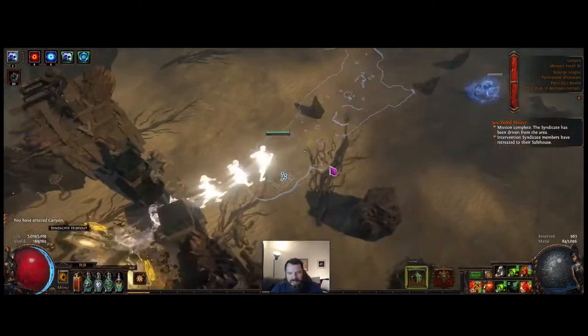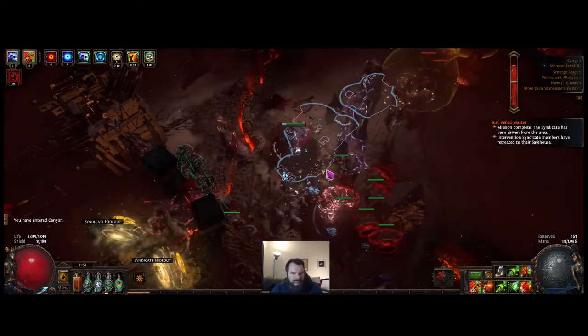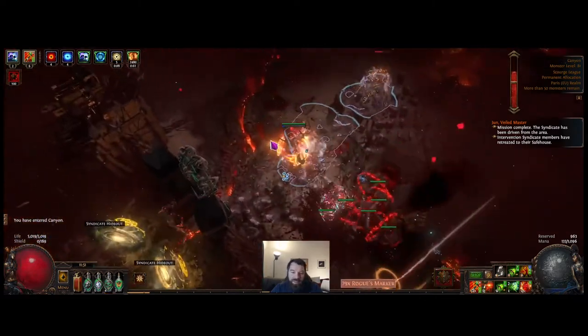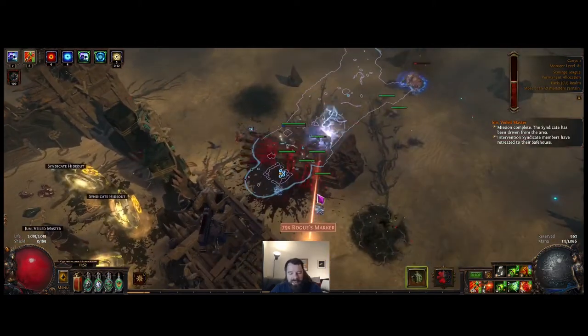The only option here is to either close the game or to log to character select, and then at which point you can get back into the hideout and back into the canyon map.